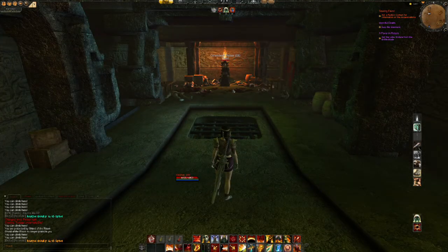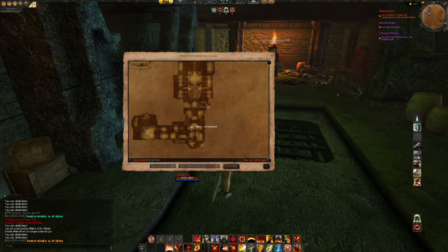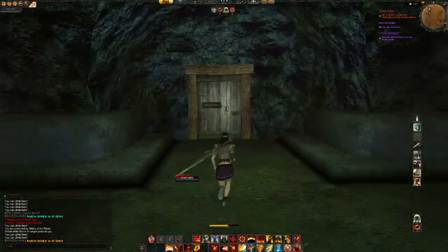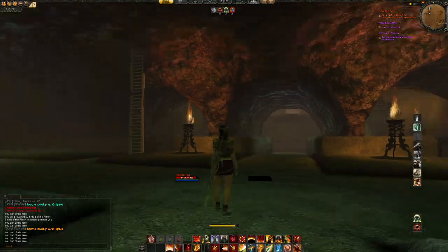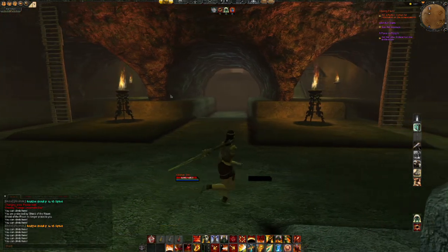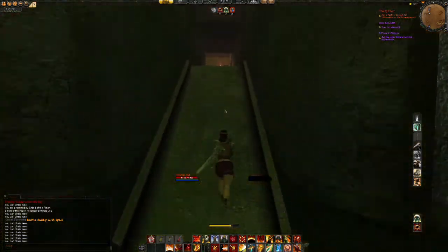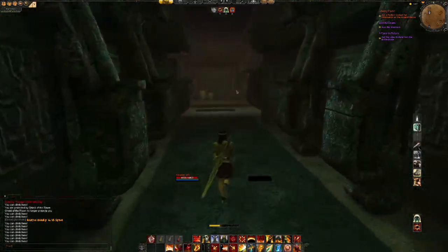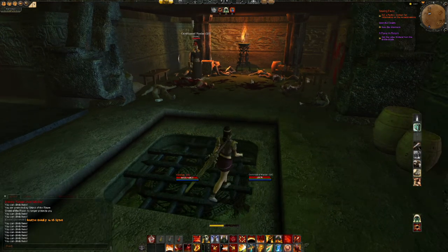One of the first bosses you can get in the Totage underhauls is the Ceremonial Master. He is kind of right in the middle, right at this L shape. The coordinates would be X1155, Y325. As soon as you come in from the entrance — at least from the harbor entrance on this side — you can see you've got the stairs or ladders on the left and right. Pick the right side, go all the way up, turn right — it's kind of the only way you can go — and instead of turning right, turn left. And here he is right here in the corner. Pretty easy to find.